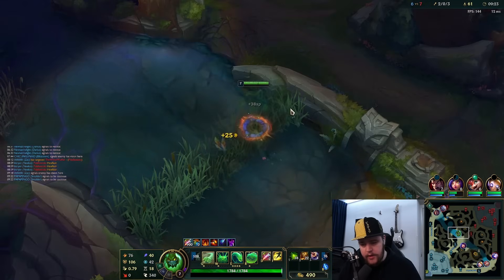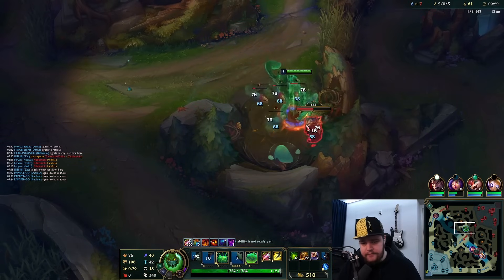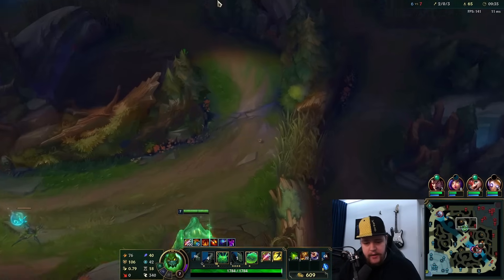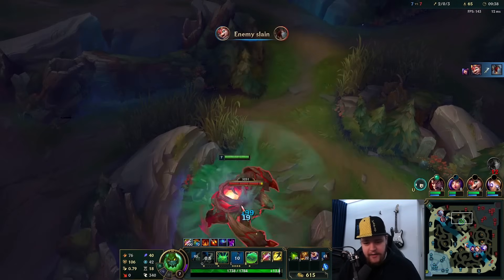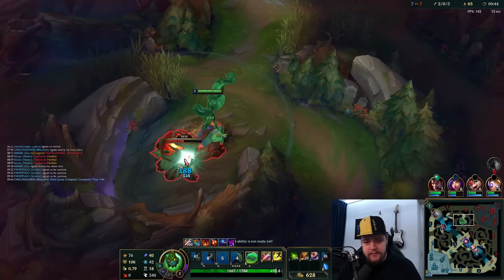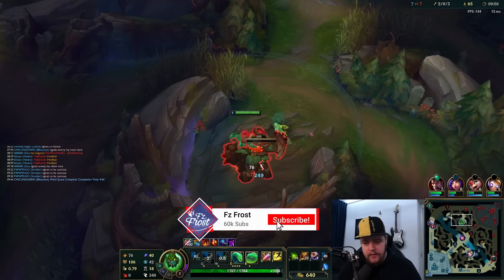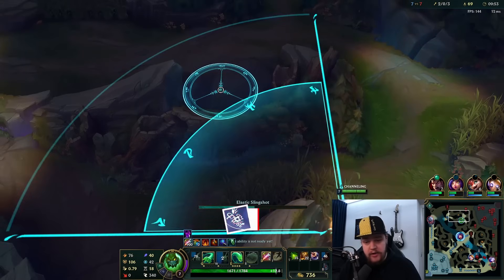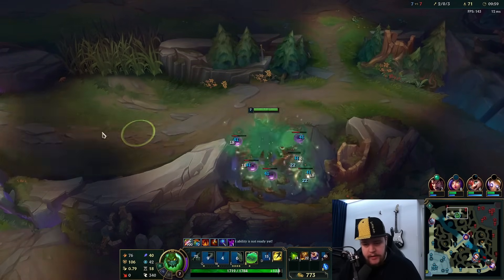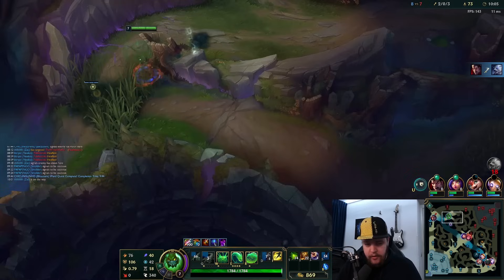I might do dragon here. I see Fiddlesticks on their bot side - I could technically run through mid and go for it, but my team seems to be doing fine anyway and his entire top side is pretty much up. So even if I trade a dragon for three top side camps, I still take that. This is a lot of experience and it denies Fiddlesticks a lot of experience, and my team even denied him the dragon as well.